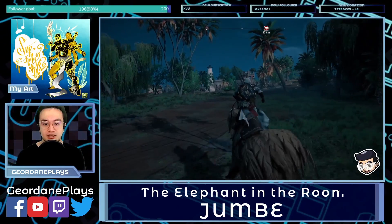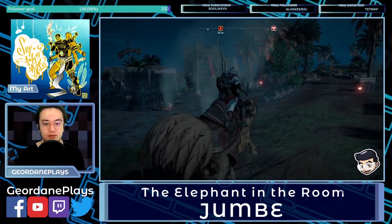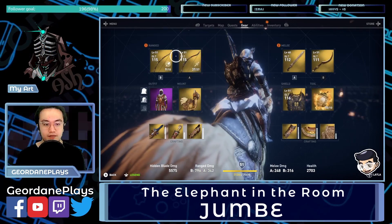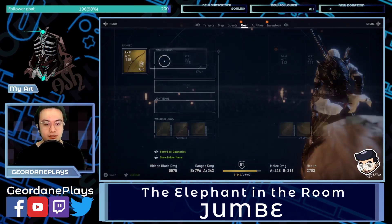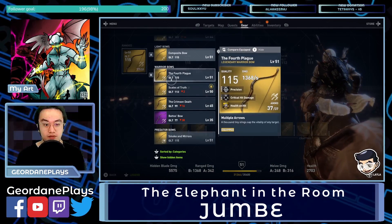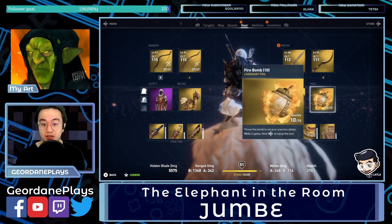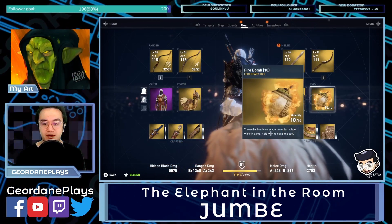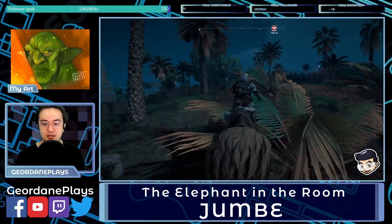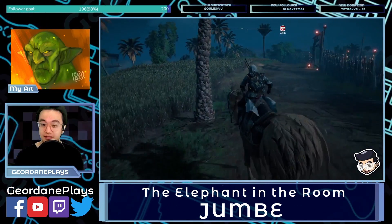There is the elephant waypoint, let's go to it. We have the predator bow — I'm going to switch this to the Fourth Plague. I wonder if fire bombs will do anything. I didn't get to use my poison darts and fire bombs when fighting Surus last time, so let's see if I remember to do that this time.